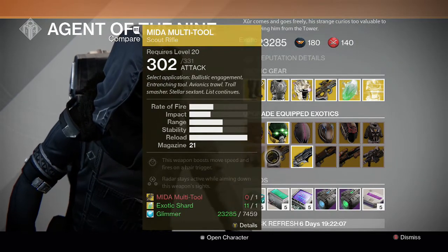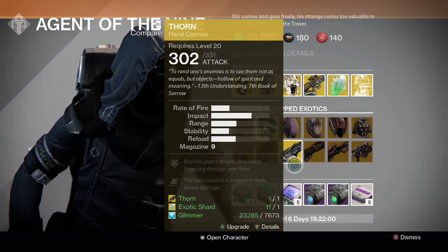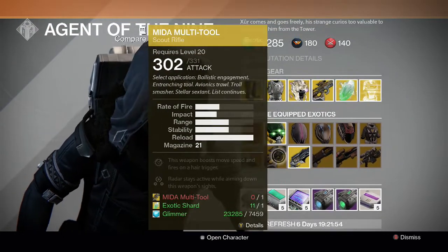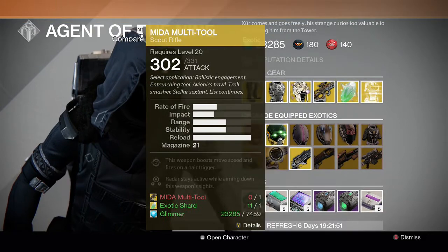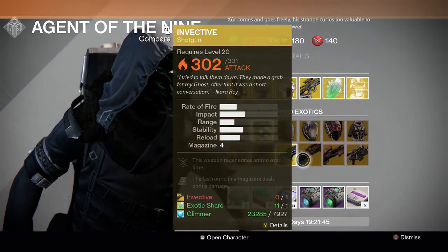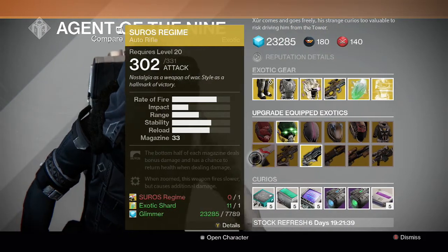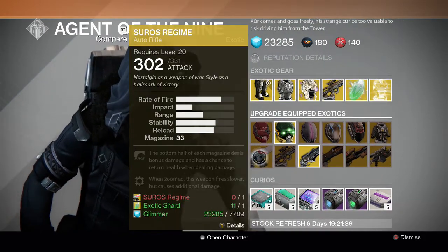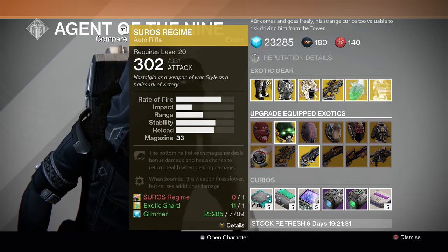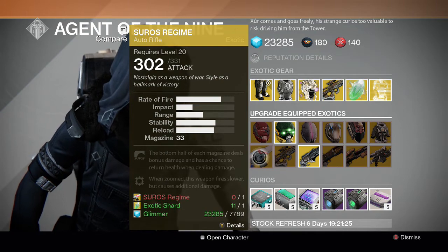For the guns, we have Suros Regime, Might of Multitool, Thorn, Invective, Universal Remote, and Patience and Time. The best one here is Thorn, as it's really good in PVP. You can just buy Might of Multitool directly instead of using the engram since it uses more resources. Universal Remote is not bad because they buffed shotguns. Invective is also okay. Patience and Time is a really good sniper for Nightfalls with arc damage. Suros Regime kind of fell off — it was a really good Crucible gun but now all the rifles are kind of average, so nobody really uses it, though it's a decent weapon if you want an upgraded version.